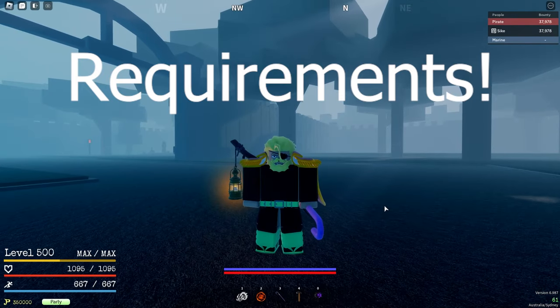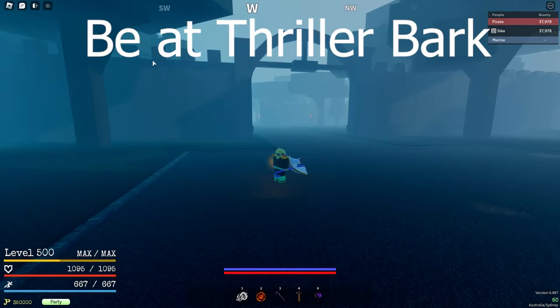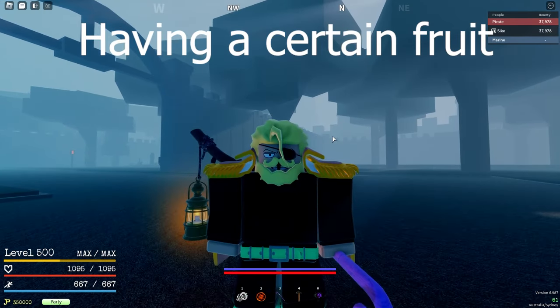The requirements for soloing Ryuma are: first of all, being in second Sea and going to Thriller Bark. The next requirement you will need is Observation Haki — this is so that you can see Ryuma through the wall. And also having some fruit.